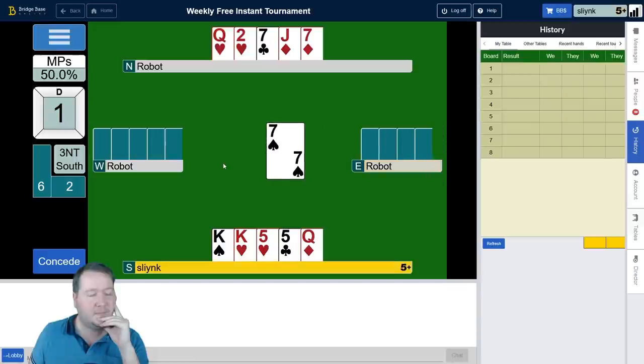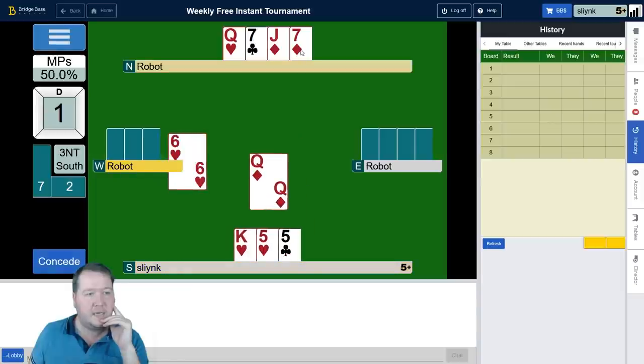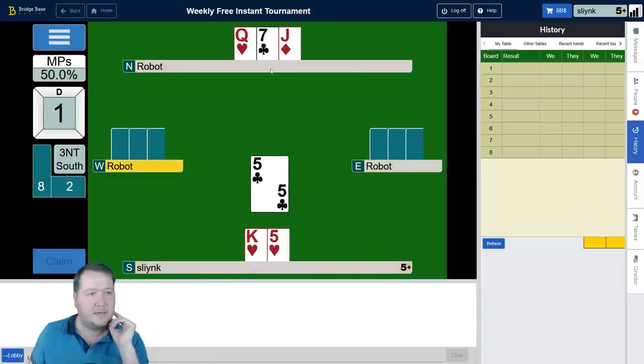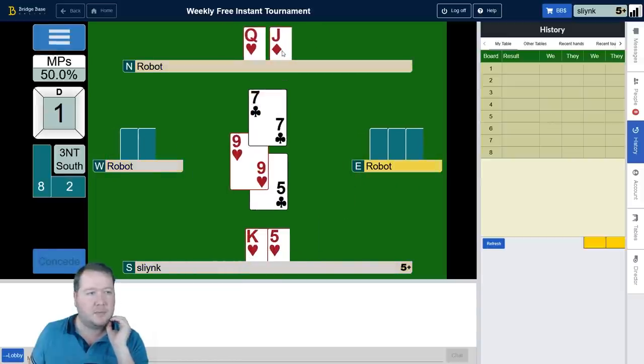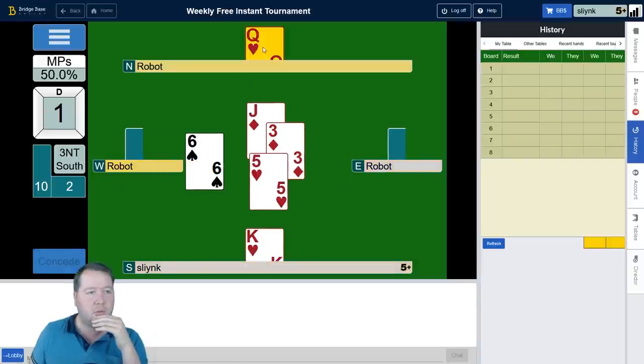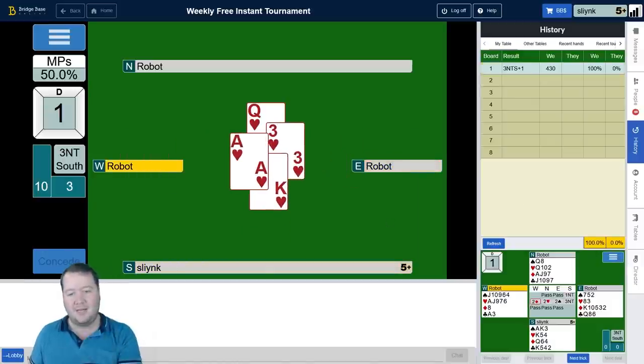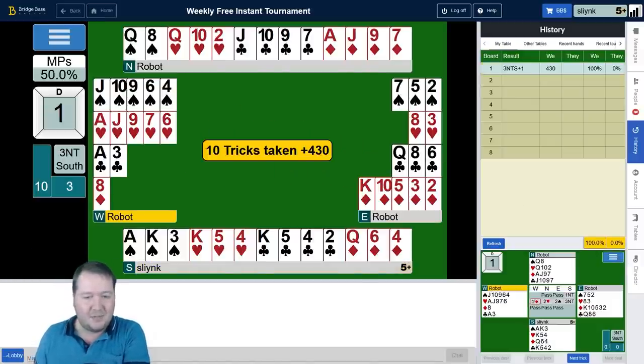There's the eight — you can play for the beer card! We'll just ditch that, take the diamond, up to the club — they'll get the last one but that's 10 tricks. I reckon that one will be pretty good. 100% — beautiful!